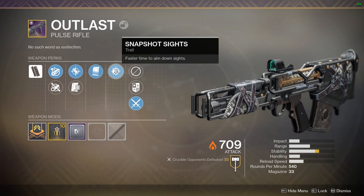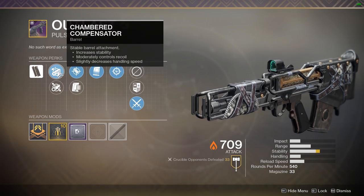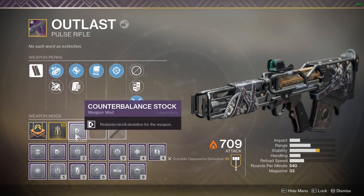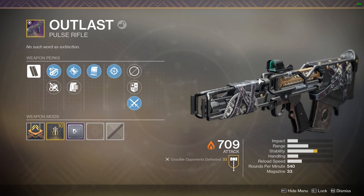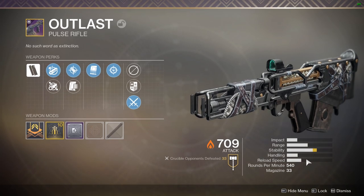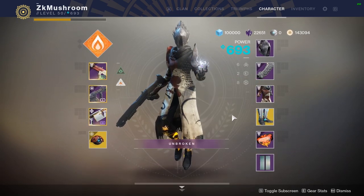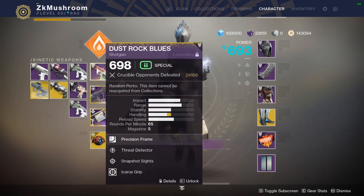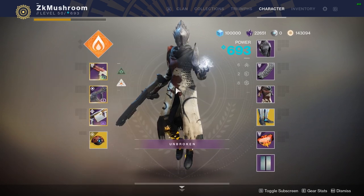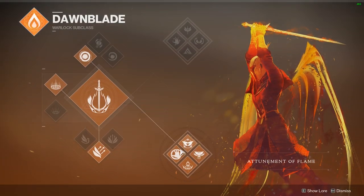I feel like it's a decent roll. We got Snapshot, Under Pressure, Ricochet Rounds, Chambered Compensator, and a Stability Masterwork. I put a Counterbalance on it, but the problem with this gun is really the reload speed — it feels so slow. So we're gonna help that with Transversive Steps, which lets us sprint and reload the weapon. We're also gonna be using Dawnblade and I have a Duskfield Grenade to defend myself at close range.